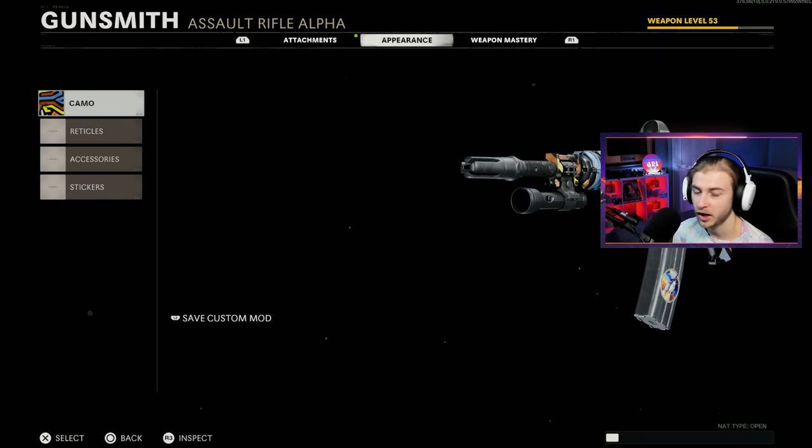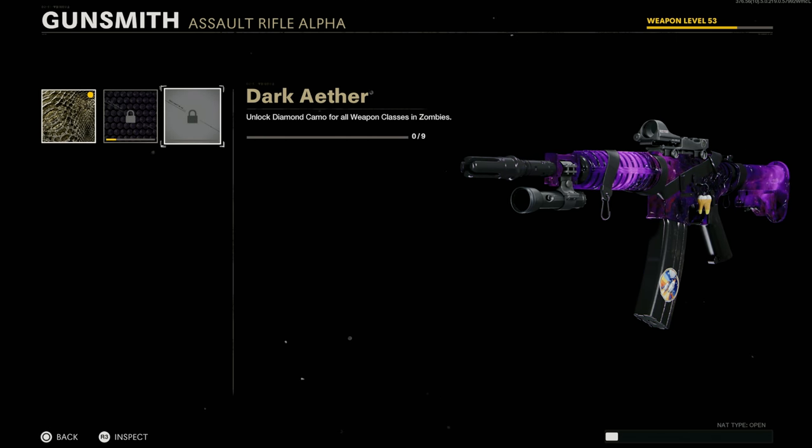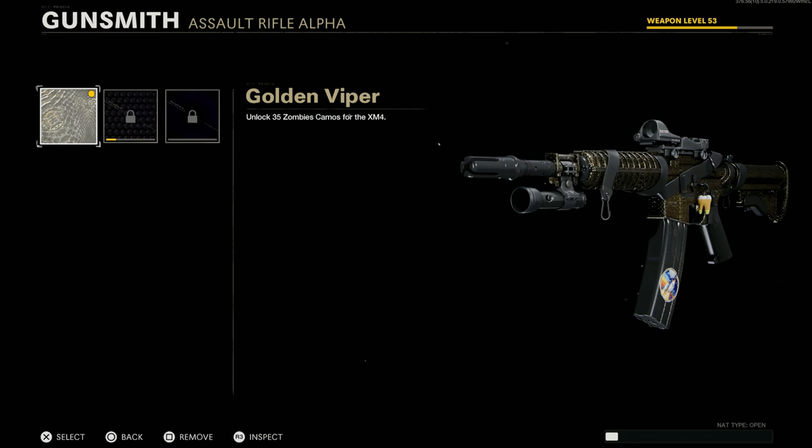They can deal with that. I can't believe for as little as what we had to do, we had to play two games to get it. But this is our first one - we had to get our sea legs. Let's go ahead and pop the camo on it. This is what the XM4 looks like with Gold Viper - it's pretty eh. This is it with Plague Diamond. This is it with Dark Aether. It's going to take a while for us to get Dark Aether, but my goal is to get it before Vanguard comes out. Let's hop in and see what it looks like in game.